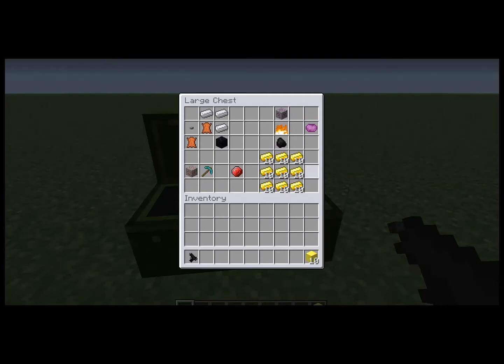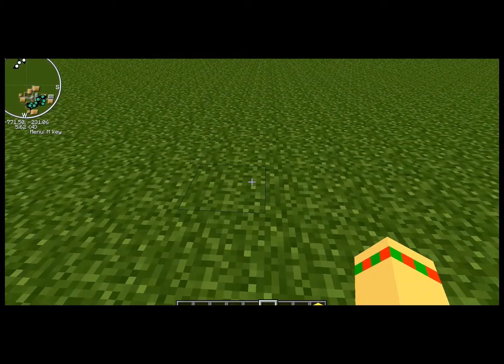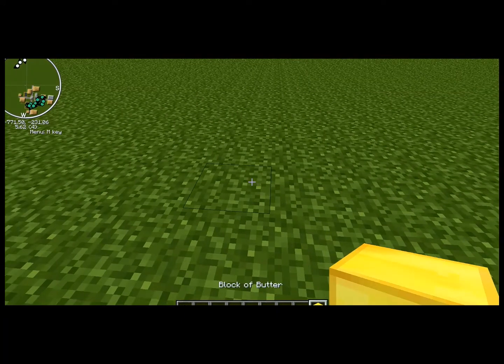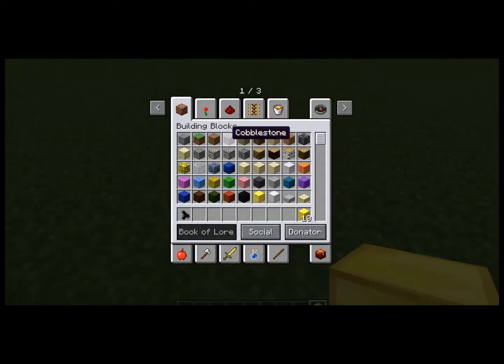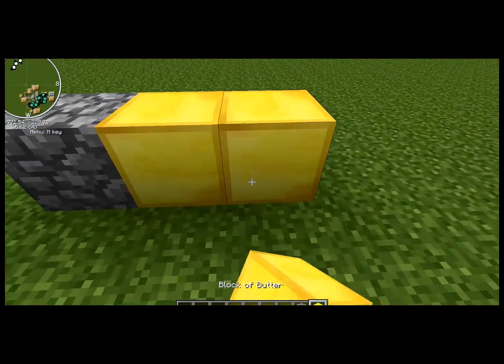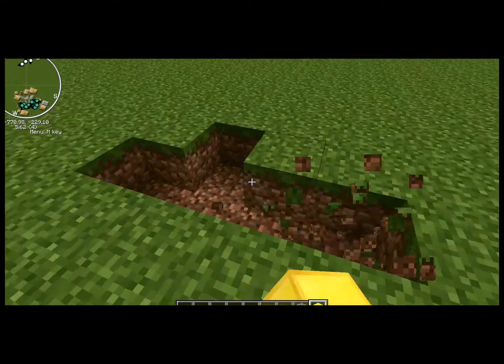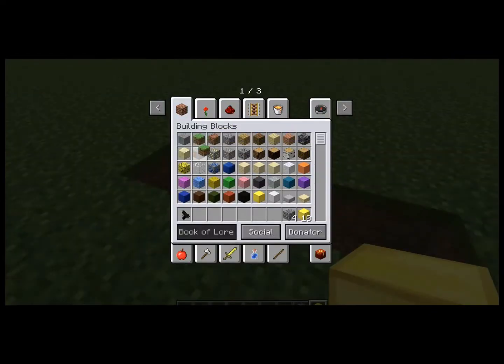You'll need ten blocks of butter. And once you have these things — let's say you have four of those blocks — you need to build a portal.